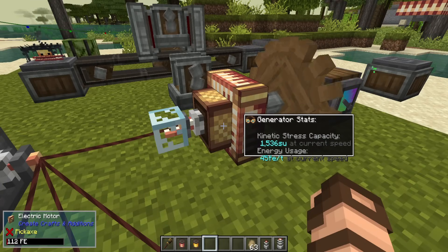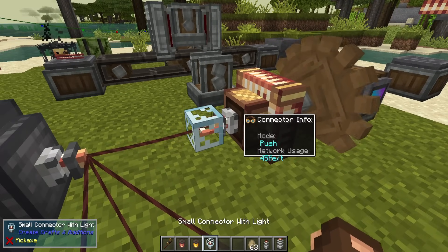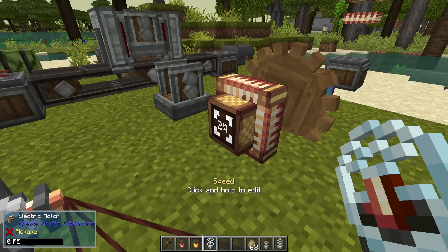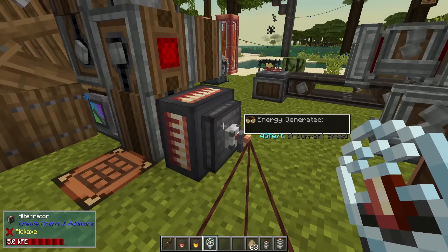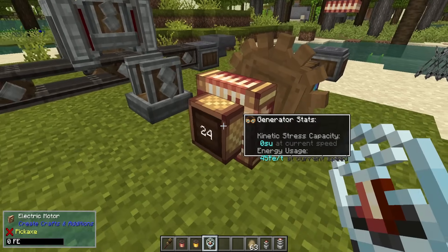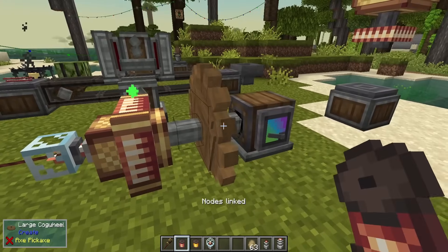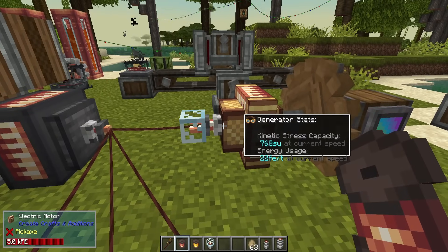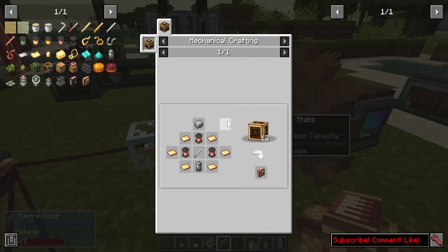The alternator is made on mechanical crafters with andesite, iron, copper spools, iron rods, and capacitors. The electric motor has an actual interface — if you have ComputerCraft, it will have a different interface too. On one side is a rotating shaft connection. You right-click, hold it down, and change it to the speed you want — for example, 12 RPM. Connect it with copper wire and it will maintain exactly that speed, meaning you can also use it as a speed changer.